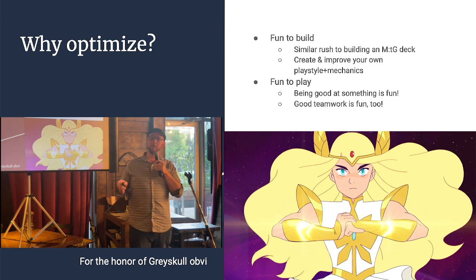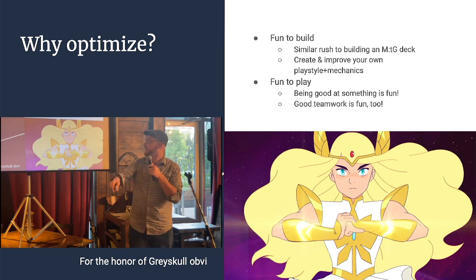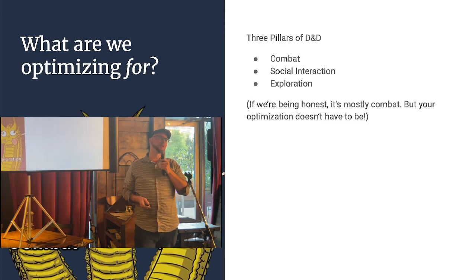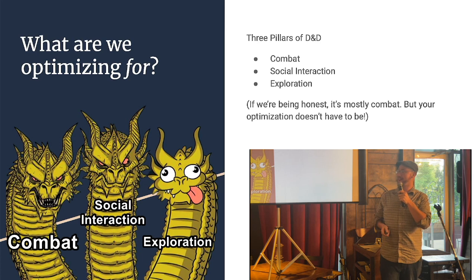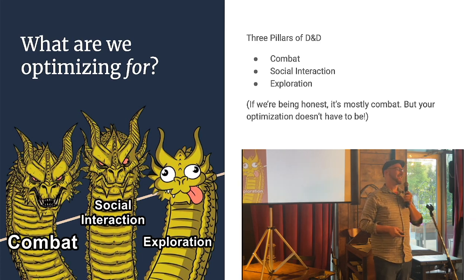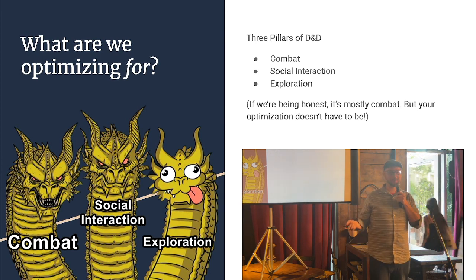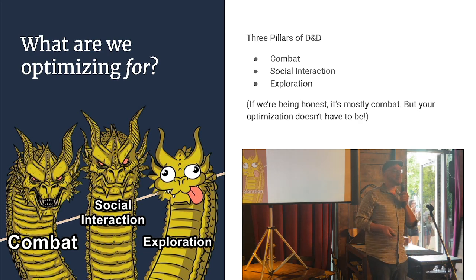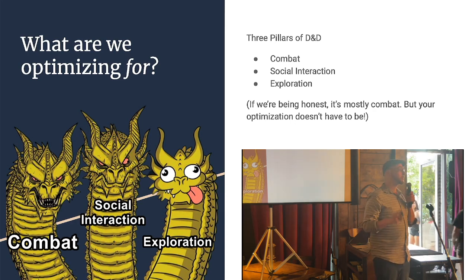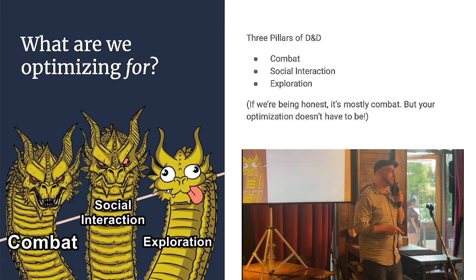You can also use optimization for teamwork. If you figure out what your role in the party will be and define it clearly, your teammates know what to expect and they can adapt their strategies to that. The three pillars of Dungeons and Dragons are combat, social interaction, and exploration. Really, the one pillar of D&D is combat because of its roots as a war game. But that doesn't mean you can only optimize for combat — there are rules for these other areas, you just have to know them, make sure your Dungeon Master knows them, and figure out together how you can combine them in fun ways.